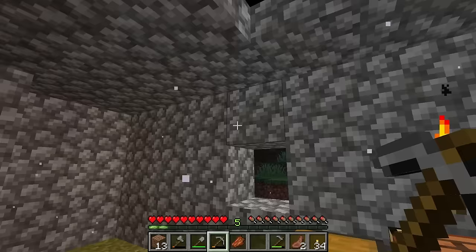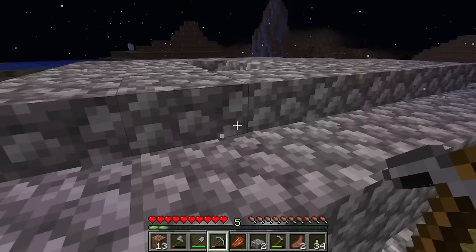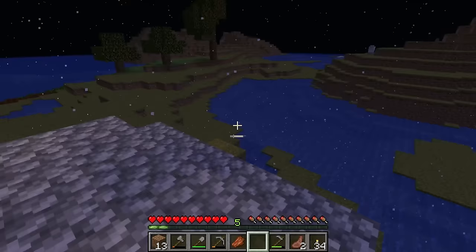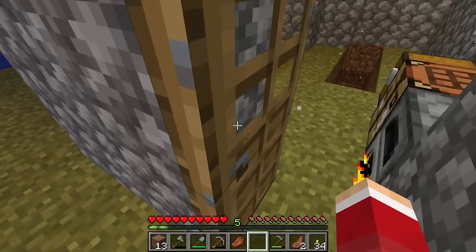Whoa whoa wait — did you see that? Rotten flesh just dropped from up above. Well hold on a minute. Where's the villager? And why was there rotten flesh on the roof of my house? There's no barrier block anywhere — it's gone. Okay, why would that be gone? I do not get what just happened there. That really leaves me confused. That is really weird.